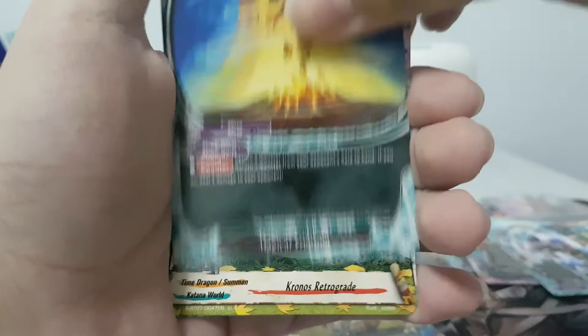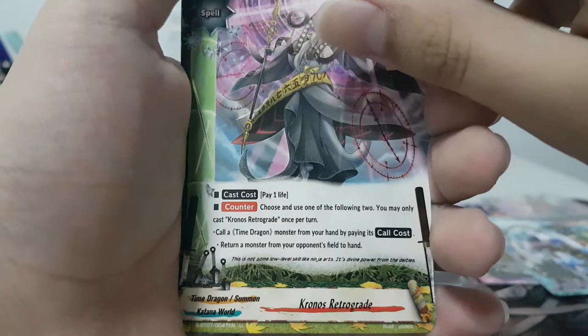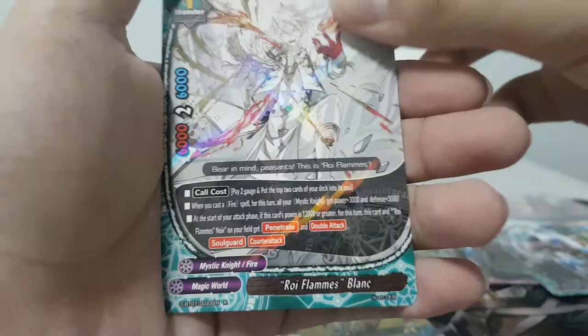70 dollars down — well, not technically. Control Khan, Magical Eruption, Chronos Retrograde — core a Time Dragon monster from hand, it's a counter also. Roy Flames Blank again! Now I have two copies of Blank and two copies of Noru — that's so good. My Mystic Knights deck is gonna be quite powerful after this.